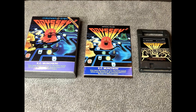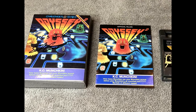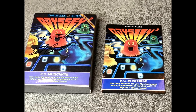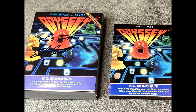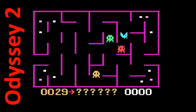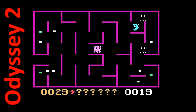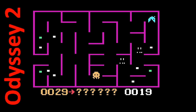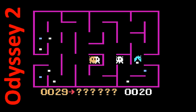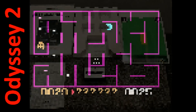Next up is an Odyssey 2 favorite of mine, KC Munchkin. I had mine signed by the programmer that created it — he made over half of the Odyssey 2 library. The goal is to gobble up the munchies on the playfield, 12 of them. There are special flashing colored munchies in which you can eat the munchers. This was too close to the real deal — Atari didn't like it and sued.